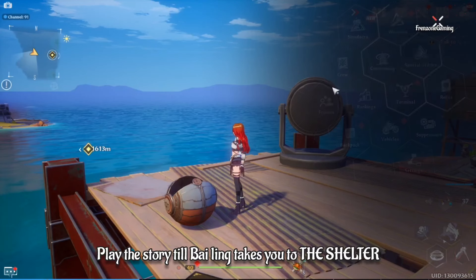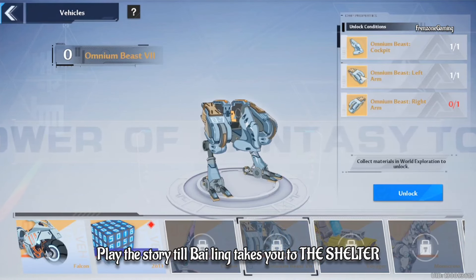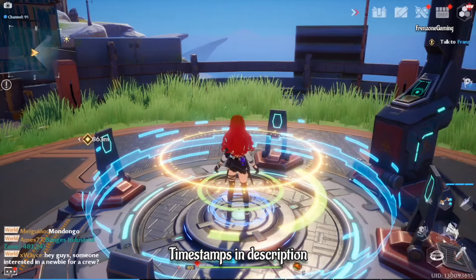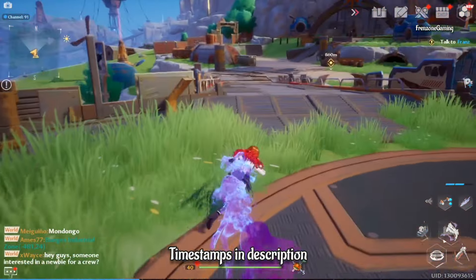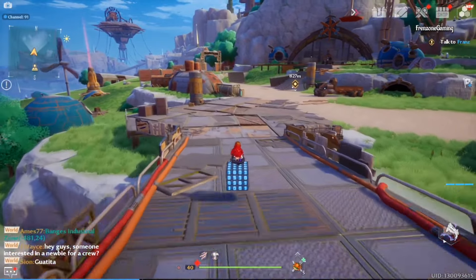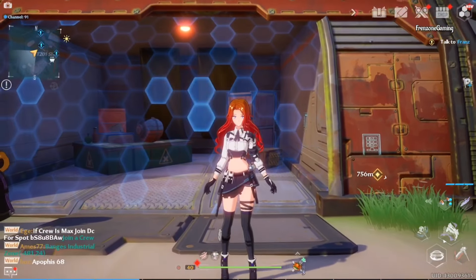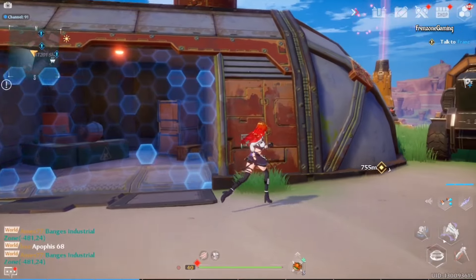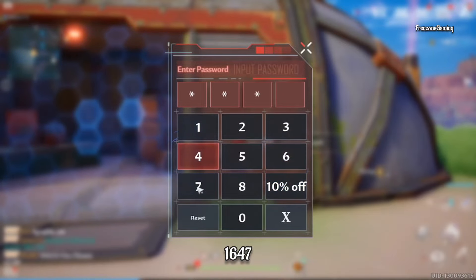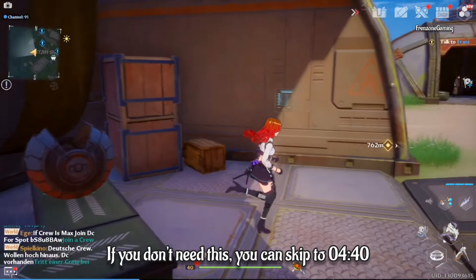For the second piece — the left arm — you need to complete a story quest involving Biling. You need to be at the shelter to get this piece; it's locked in a password chest. The password for this chest is 1647. I'll also show you where you can find all the passcode digits, just in case you want to do that yourself.